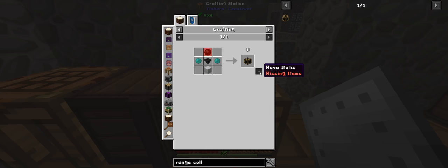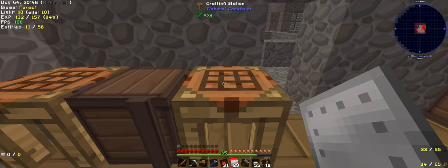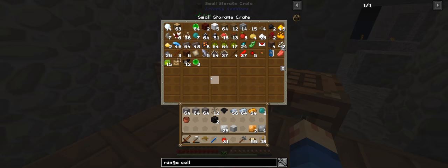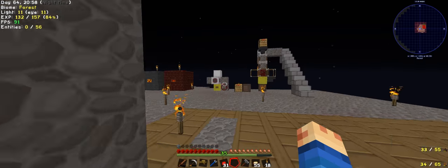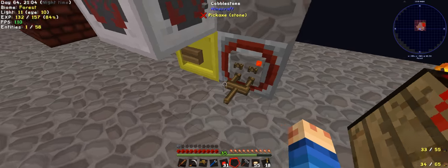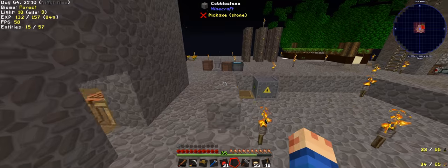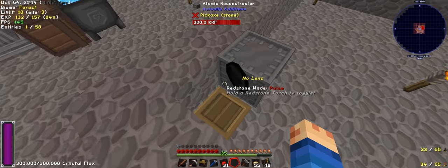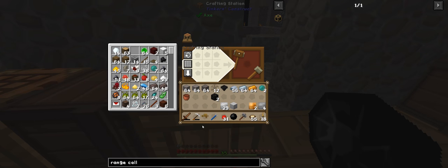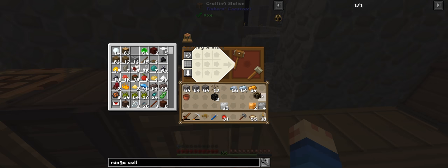So that should do — to make another iron casing. We have two ender pearls here, and we need this which is just a piece of coal. Let me drop this bad boy in, just cause I can, and we come over here and we drop that in there. And there we go — one range collector. This is for the smeltery.